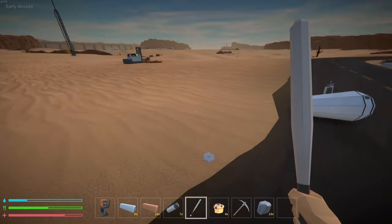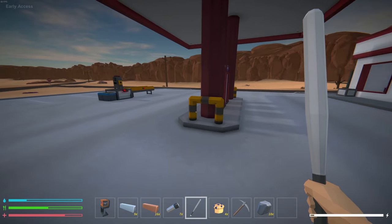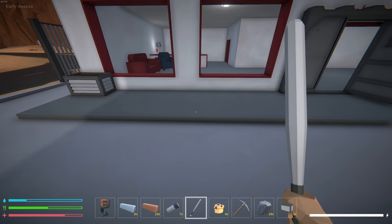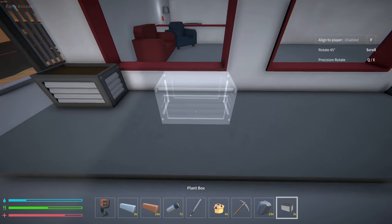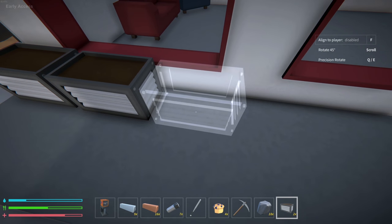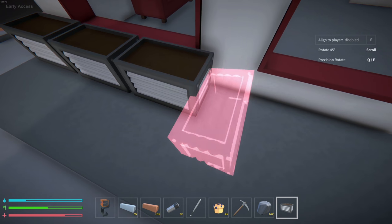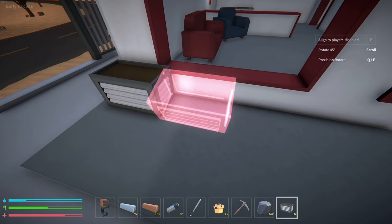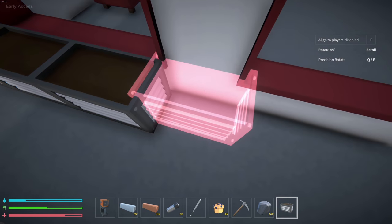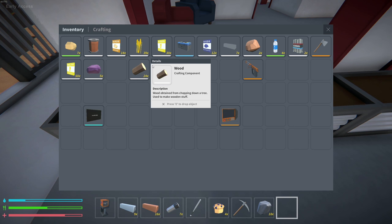Stupid robot, get back! You have to be careful — they do a lot of damage and you don't regain health super quickly, so watch out. Anyway, let's get our planter boxes placed. I don't think these actually require any water, which is quite fantastic. Oh, they snap together! That's even better — oh my gosh, they snap together!